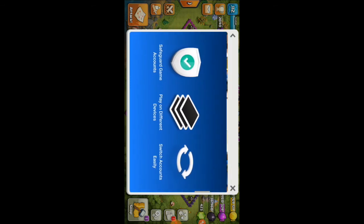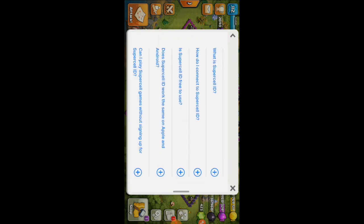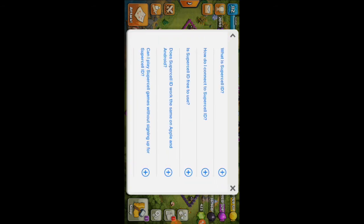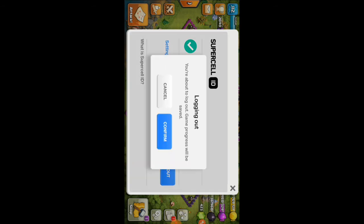Last, it will help you to switch accounts easily on other accounts. You only need to link your account on the Supercell ID. When you log out, it will look like this — giving you a message that you are about to log out.